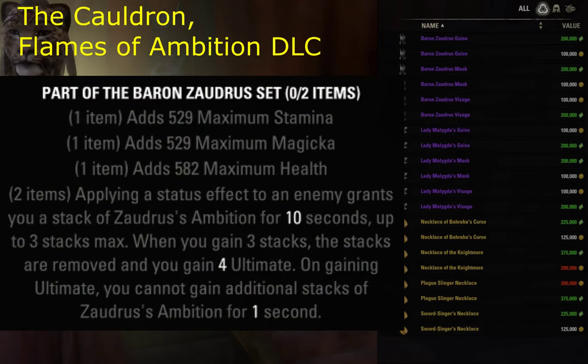Hi, this weekend at the Golden Vendor we have headpieces. Baron Zaudrus generates ultimate if you reliably apply status effects to a target — useful in some specialized builds. Rare tri-stat one piece.